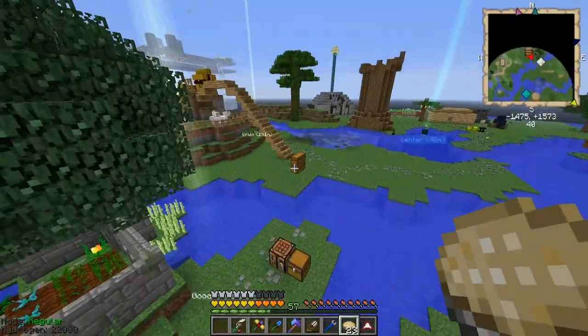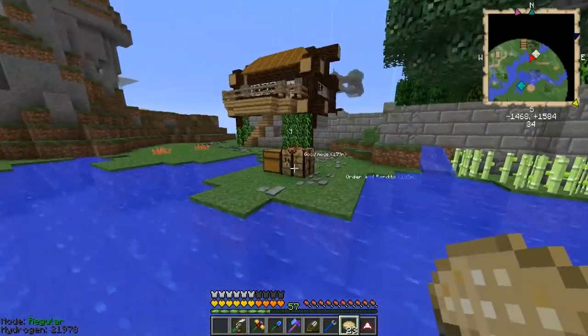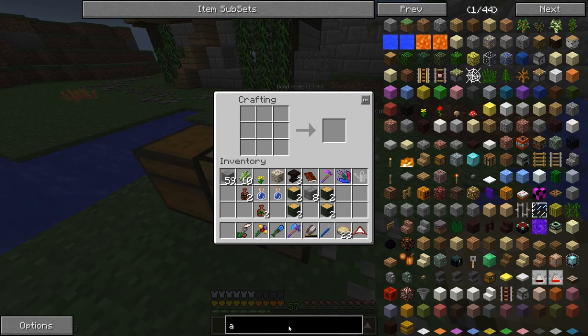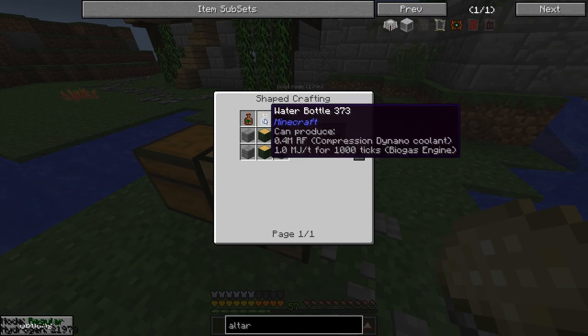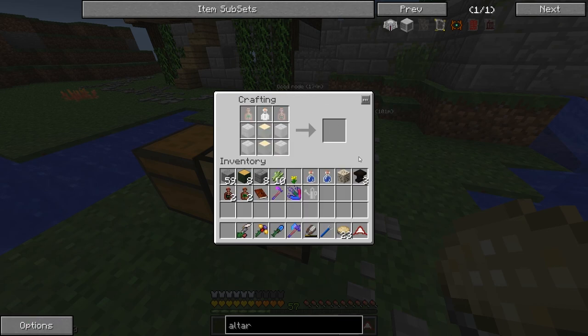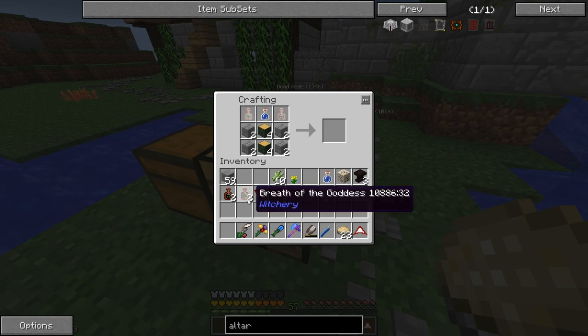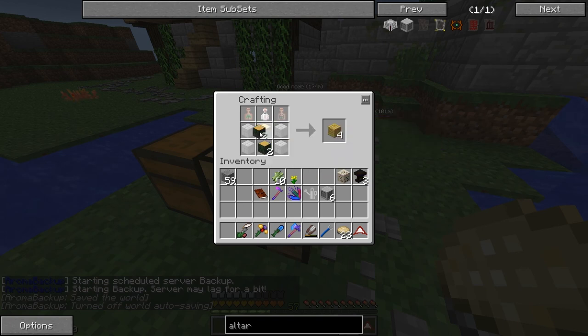We're going to need smoothstone, which is outside. But the question becomes where do we put this thing. Let's see how badly I messed up the recipe. It's double the bricks. Water bottle, bricks - that should be all stuff that I have. Water. Goddess. There we go. Add another water. And there we go. Oh, a barricade from rowan wood. Nice.